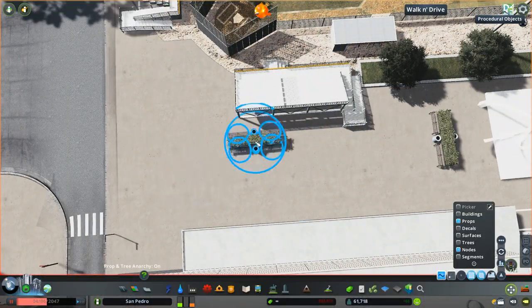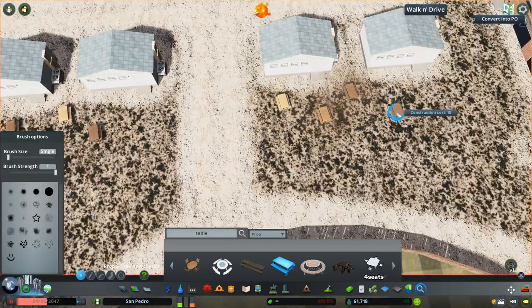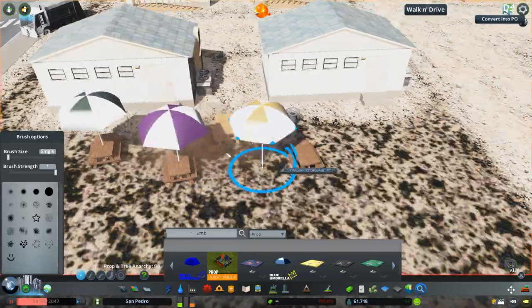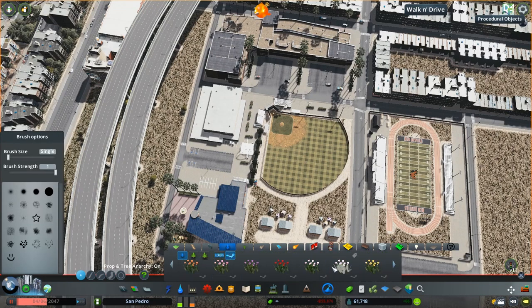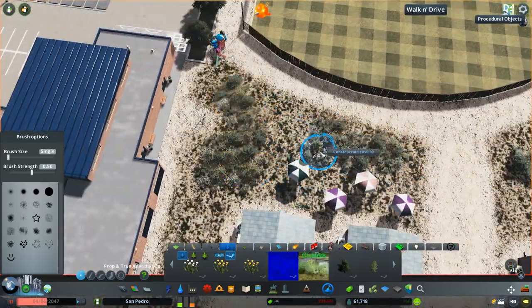Now we're going to just add a little more seating and spread a couple of these out — I cut a lot of the seating in the edit because it's just placing down the same stuff. And on this end we have some portable classrooms, so I just wanted to add some seating behind them so that if you're doing classes at the portables and you want to take a lunch, you don't have to walk all the way back to the main campus.